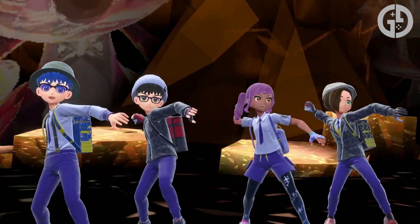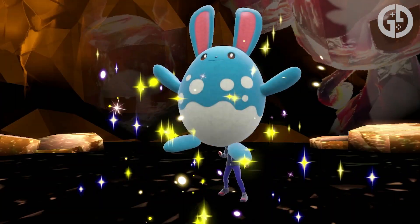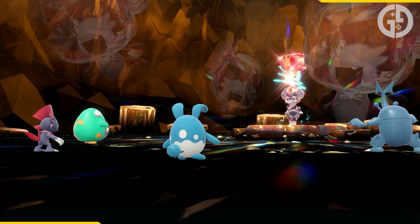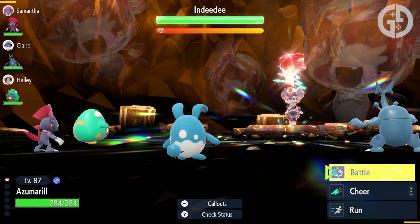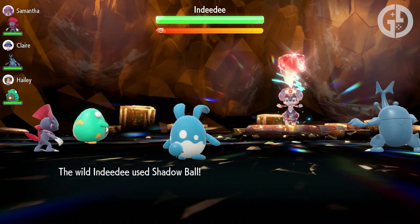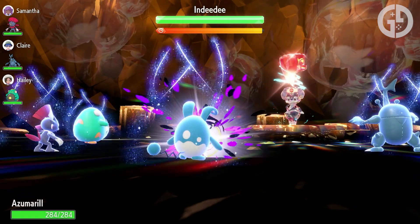Azumarill is the perfect counter to Charizard, since it resists fire type, and because Charizard has a dragon tera type, Azumarill is immune to that as well, making it almost impossible for Charizard to hit as hard as it usually can. Sylveon is another option, but Azumarill's fire resistance puts it just above the fairy type Eeveelution for us.